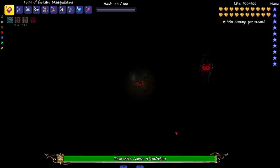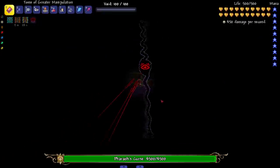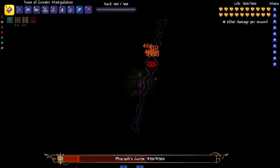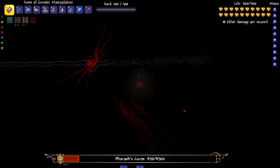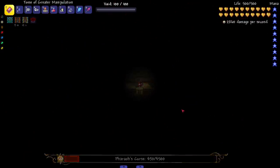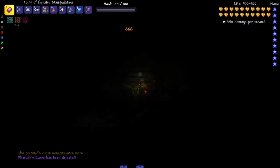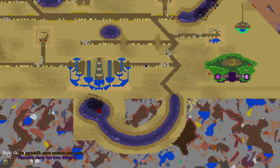We killed him — uh oh, phase two! It's dark as hell now — all my light sources gone, I can't see. Look at how sick this fight becomes. Let's do some damage, get him low again, see if there are new attacks. This would be hard to dodge — not a lot of room. Let's go ahead and kill it — it's moving real fast. And there you go: Pharaoh's Curse. Awesome.